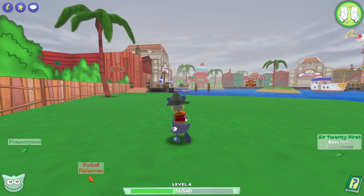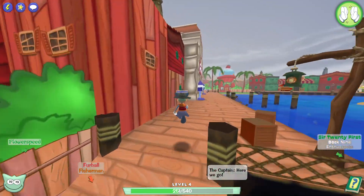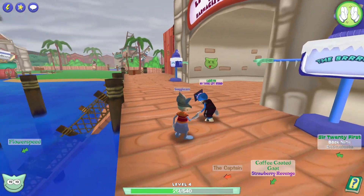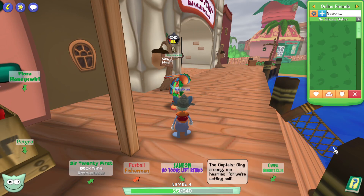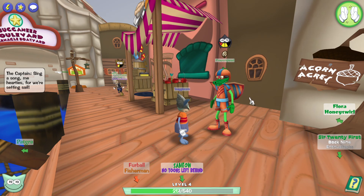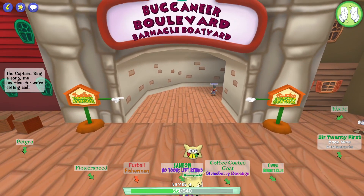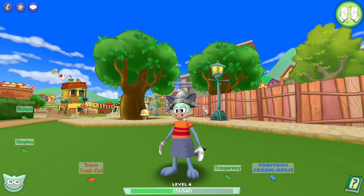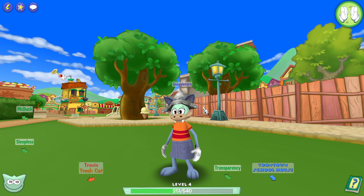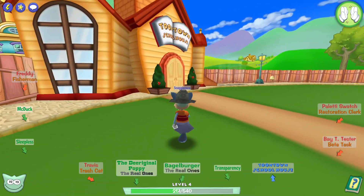With all of that done, we're now gonna head back to Toontown Central. Some guy just died in the background — wait, wait. These guys must have been doing a Rainmaker or something, which is a main boss in this game added recently. Now that we're back in Toontown Central, we're gonna go grab our first side tasks too, because you can do little tasks on the side to get bonus rewards such as teleport access and the like.